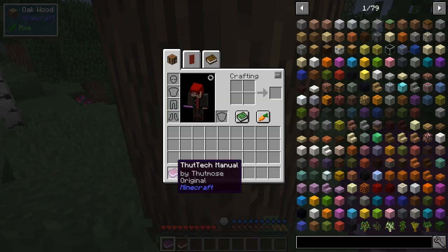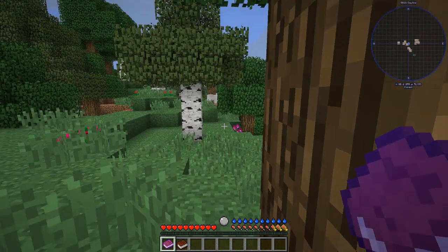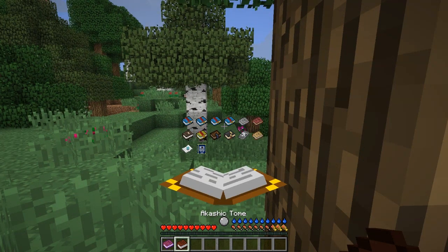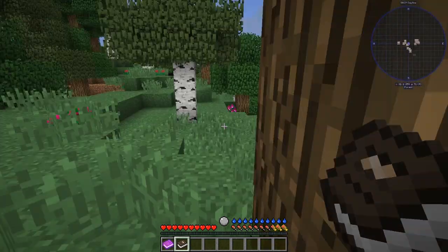Two books. What — I've got all the books in there? When I did it on my first playthrough I didn't get the books. So we've got Tinkers Forestry, Materials Anew, Magneticraft, Grindstones, Aquamunda, and Geosys. If we open up the Geosys one, it'll tell us all about that.